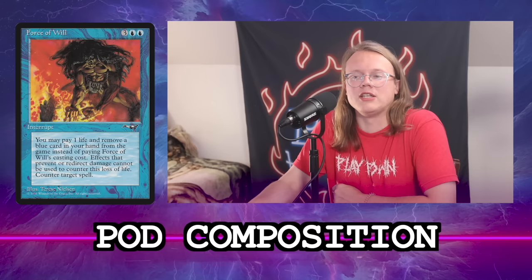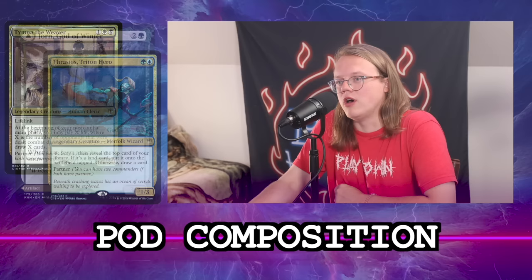For pod composition: we're playing against Najeela, Tymna-Thrasios, and Yorn the Snow stax commander. Kinnan is in seat two — it goes Najeela first, then us on Kinnan, then Yorn, then Tymna-Thrasios.